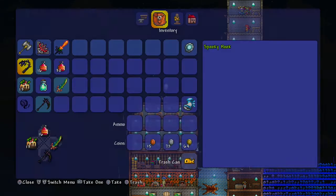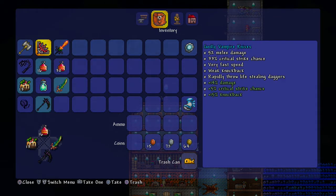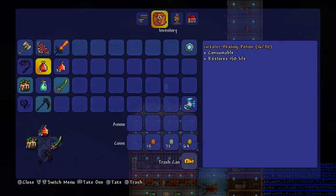I usually carry two stacks of Greater Healing Potions, because if the Vampire Knives don't restore enough health in time, these are great as a backup. I use potions for emergencies - like if I'm down to one heart, I pop a potion and then use my Vampire Knives to keep my health from depleting further.